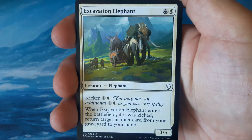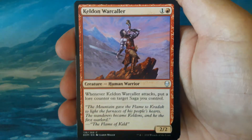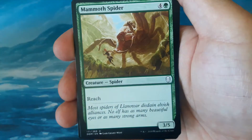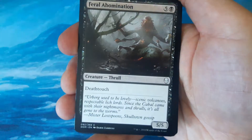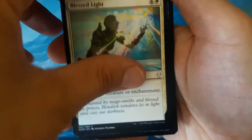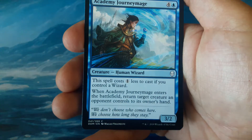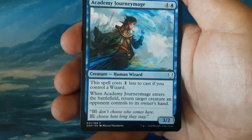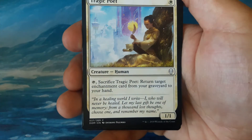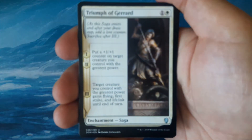Pack two: we have an Excavation Elephant, Artificer's Assistant, Keldon Warcaller, Healing Grace, Mammoth Spider, Feral Abomination, Blessed Light, Keldon Overseer, and Academy Journeymage. I was checking that card — I thought we had another smear misprint. Tragic Poet.